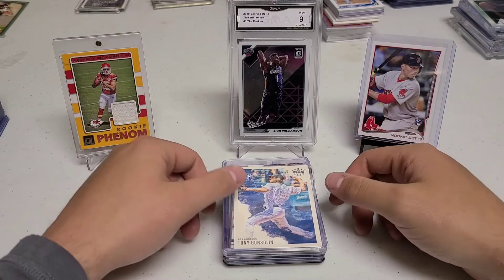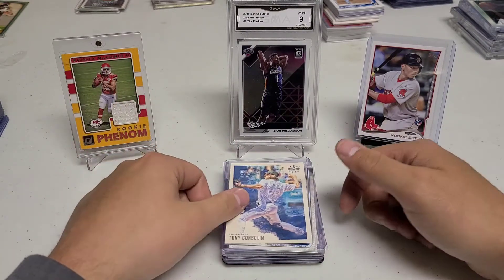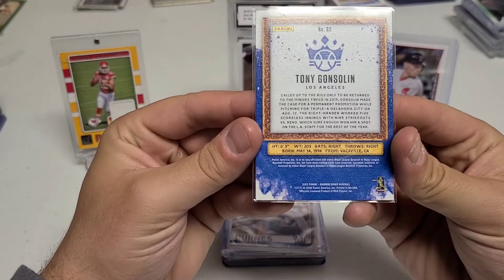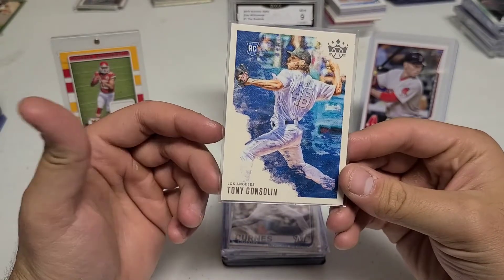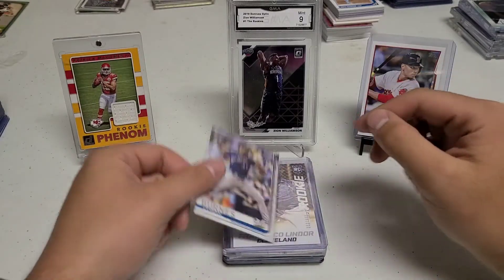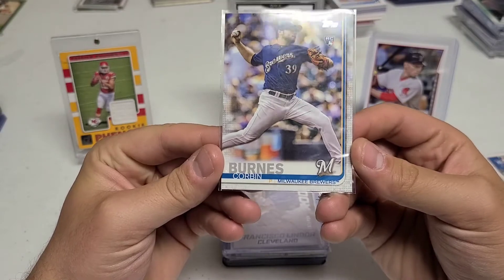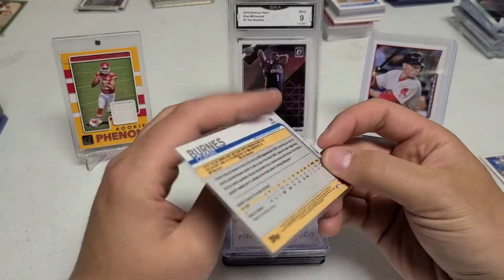This lot on top I got for $15. The card on top was free — the nice Tony Goslin Diamond Kings, beautiful card. I think I already have it in the PC but he threw this one in for free so I just had to take it. Then we have a Corbin Burns rookie card — guy's been on a tear.